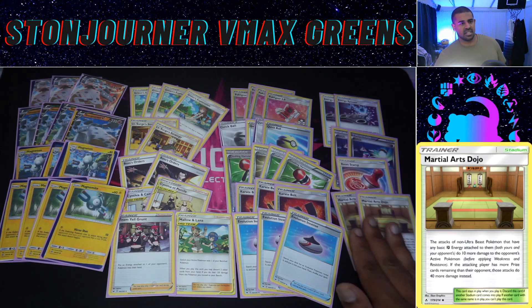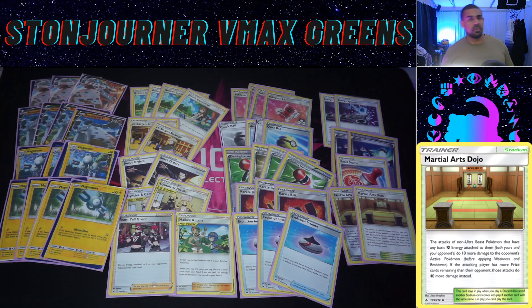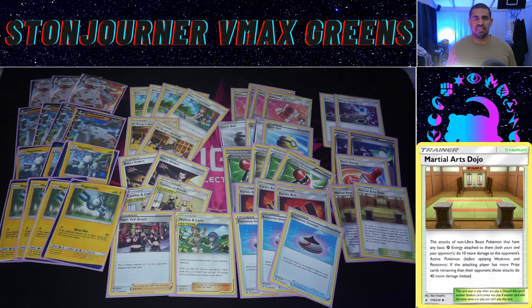Our stadium is Martial Arts Dojo — really cool, because we're intentionally putting ourselves behind on prizes, so we should often have the extra 40 damage buff. That's going to let Stonejourner one-shot things like Zacian. We wouldn't mind a third copy but space is tight. Even if we're ahead on prizes we're still doing an extra 10, so it's always searchable with Green's as a little damage modifier.